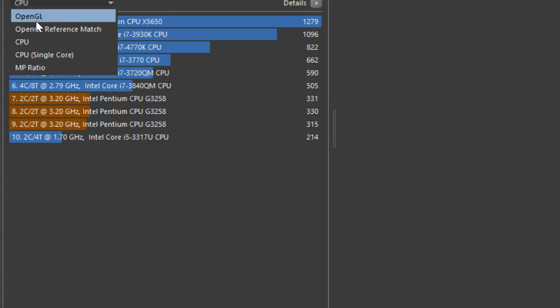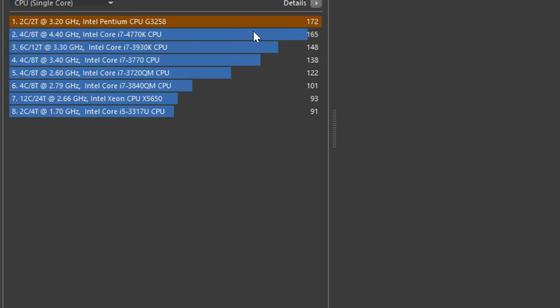The multi-threaded Cinebench score was 331 and the single-threaded was 172, putting it above most other CPUs when it comes to single-threaded performance.